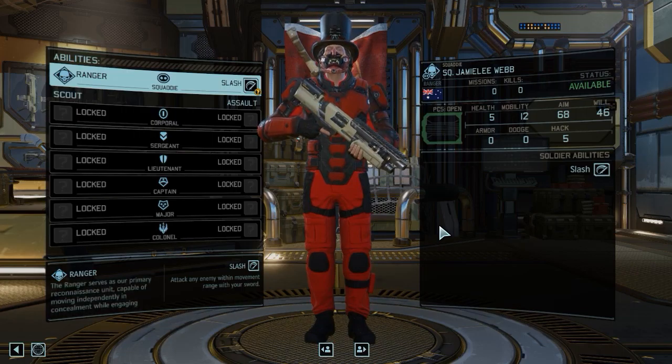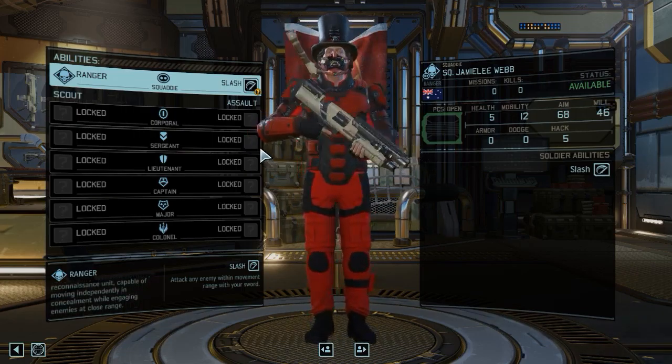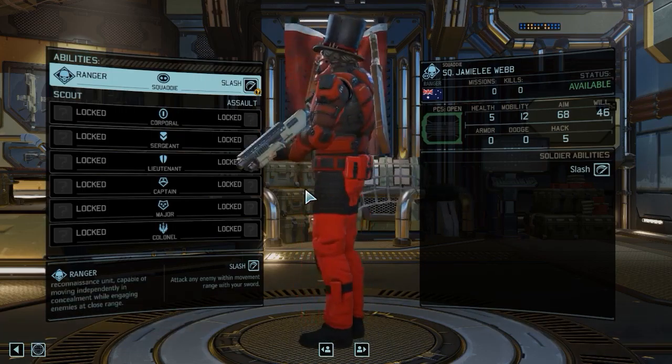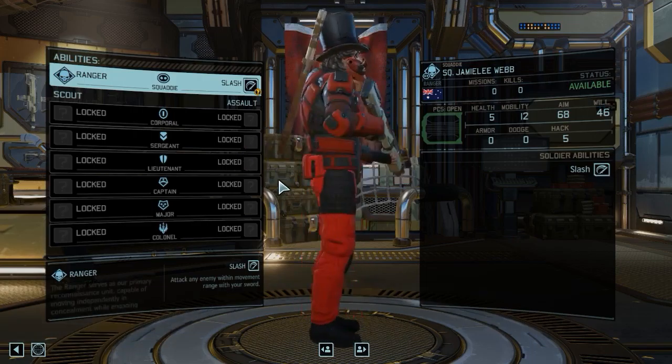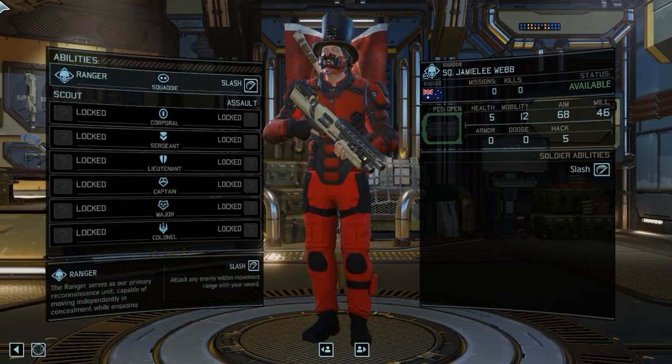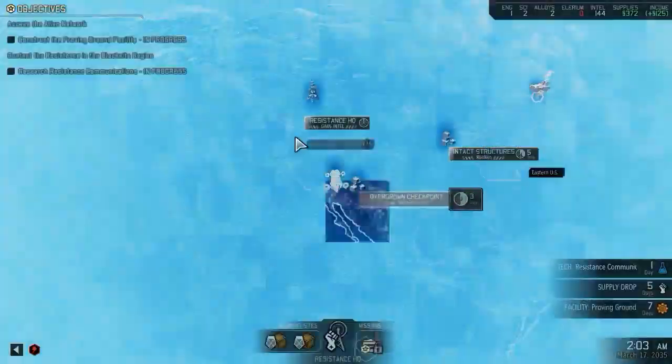There we go, our first subscriber character. Our training was a ranger per request. I guess he wanted to be the red ranger — kind of a lame joke I know, but anyway. Straight back to the world map.